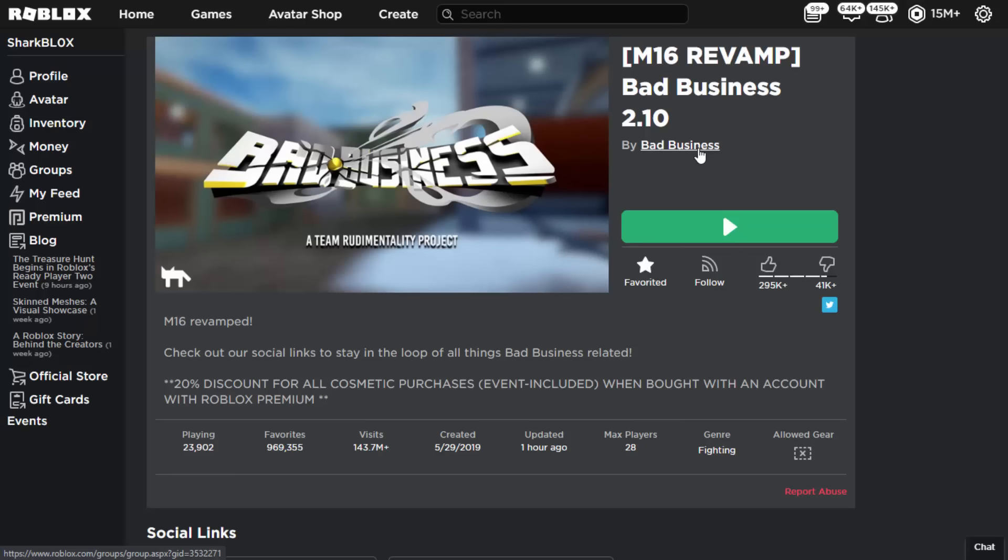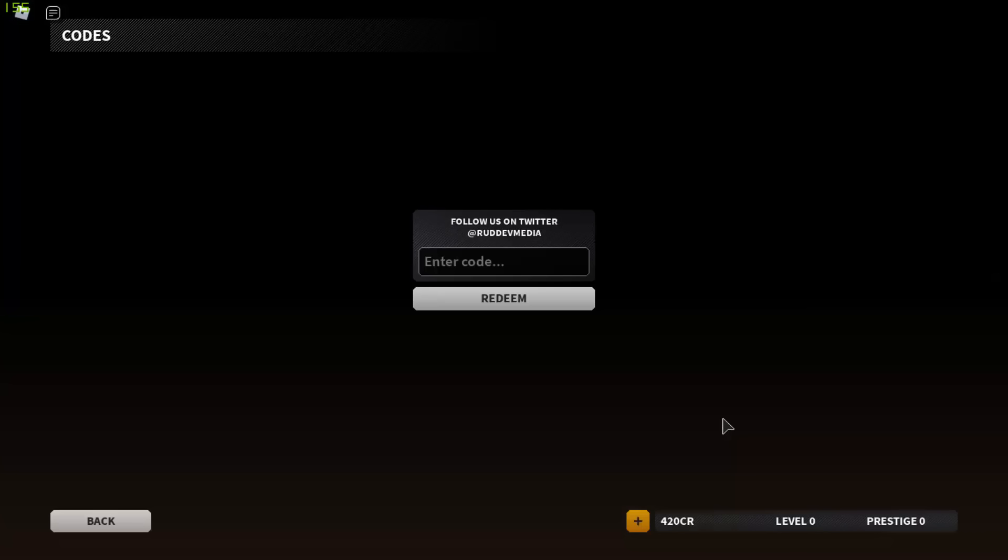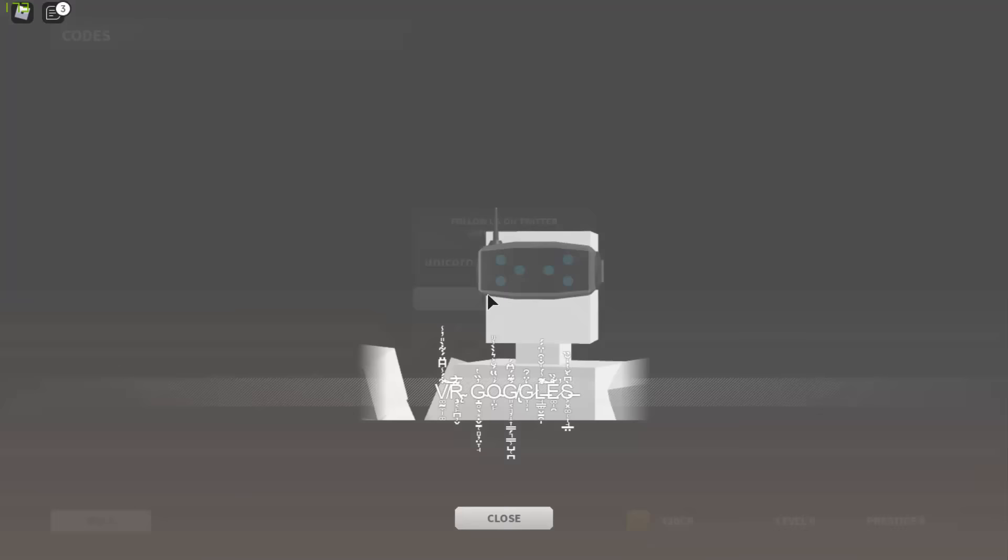You can do this on a VIP server or a public server. Once you're in the game, look for the present icon, click on it, and the code you want to enter is 'unicorn'. Once you enter this code and click redeem, you will get a set of VR goggles.